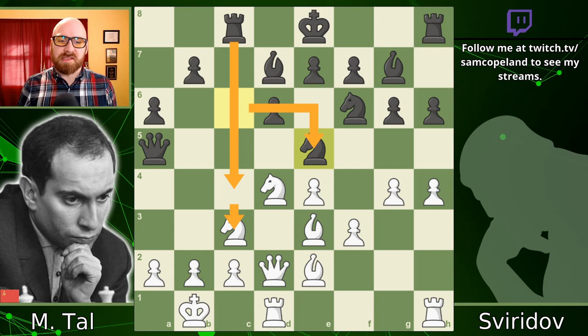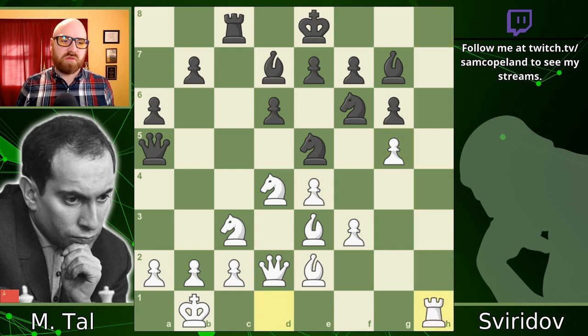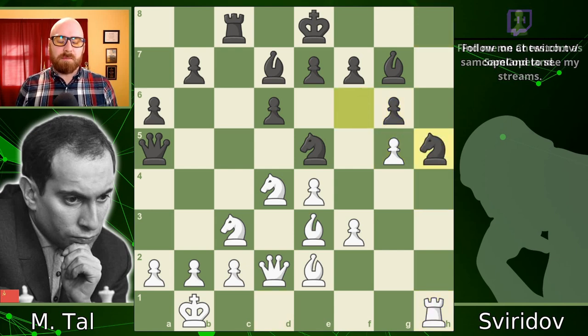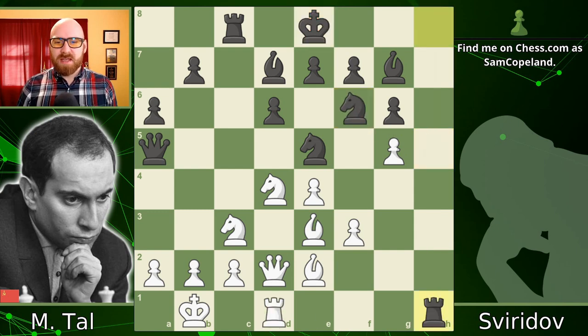After knight e5, Tal sees a tremendous idea and goes for it. It's very hidden and his opponent does not detect it. He plays g5 right here, and black trades on h5 — happy to get rid of that passive rook on h8. Black's thinking: rook takes h1, rook takes h1, knight h5 — maybe the position isn't great but the h-file is closed and the king doesn't feel like it's getting checkmated right away. This is still a good position for white, but that's what black is hoping for.